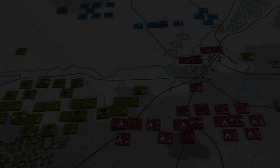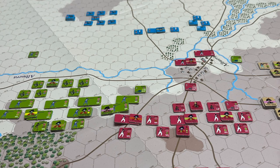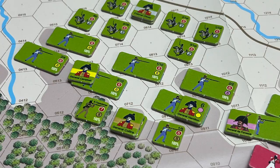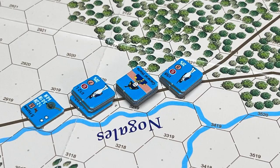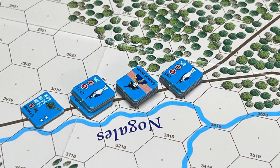So this is Albuera 1811, Beresford vs. Soult, a game designed by Adam Niekwicz and published by Strategia Mata. I hope this video has given you an idea of the flow of the game and what it has to offer. This is Stuka Joe, signing off for now. Thanks for watching.